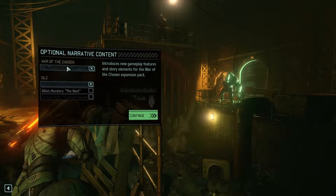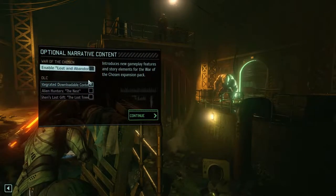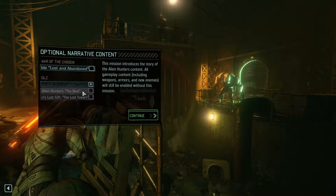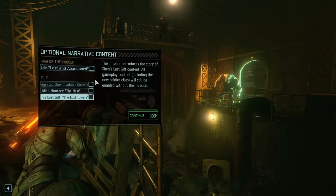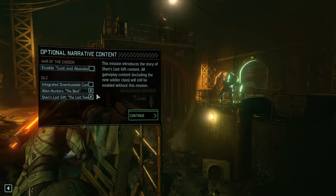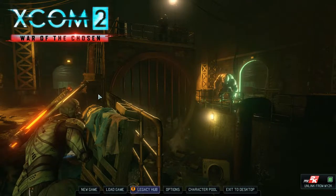Next is Optional Narrative Content. You can turn on Lost and Abandoned — this is the War of the Chosen story content. You can enable or disable it. You can also disable the story missions for the other two DLCs by toggling these off. I haven't tested having all of them off myself. But I would recommend turning on these two, because the story missions are pretty easy to do, and once you've done them the first time, they become easier the second time.